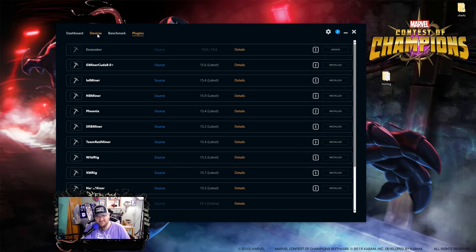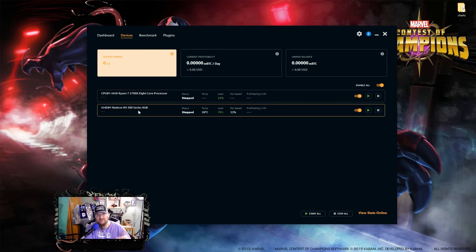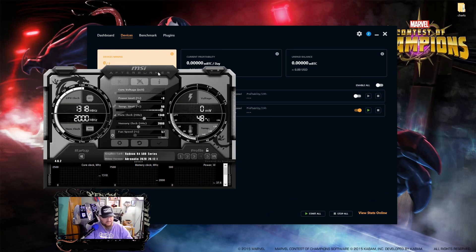Go to the Devices tab. You'll see two options: your CPU and your GPU, possibly more depending on how many GPUs you have. The first thing I want you to do is go to your processor and click the toggle off. We'll come back to the CPU in a minute, but for now turn it off. At this point, I want to take you into MSI Afterburner. If you don't have it, Google "MSI Afterburner" and download it — this is what you'll use to control your fan speeds and overclocks, which are crucial.